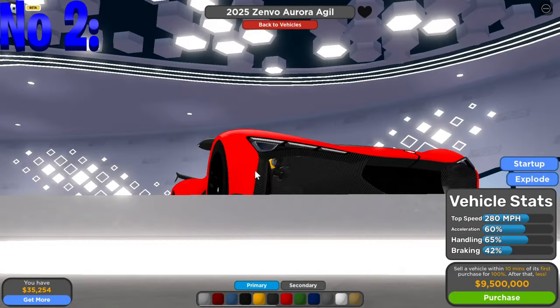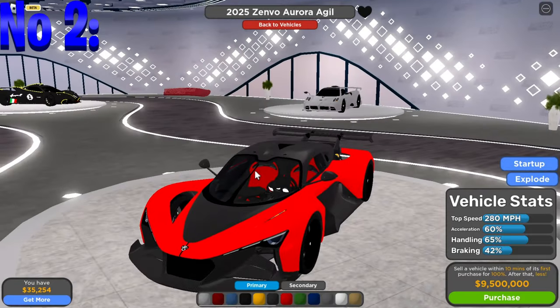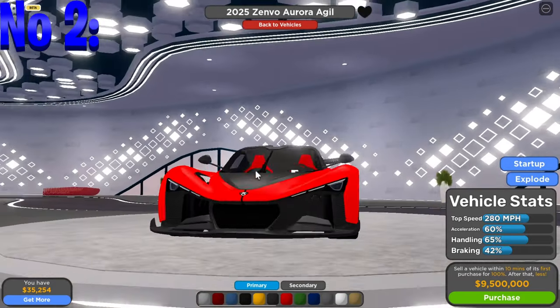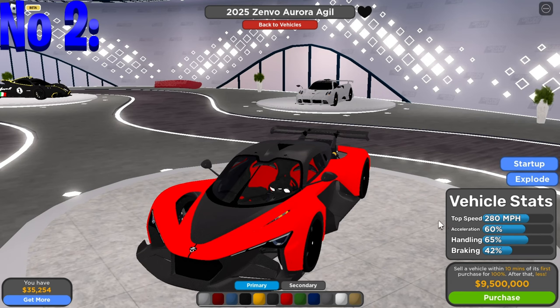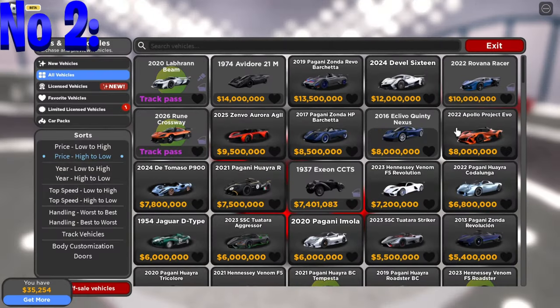Moving on to the next car — the next one is gonna be the Zenvo, or however you pronounce it. The top speed is 280 miles per hour, acceleration of 60%, handling of 65%, and braking of 42%. This car is pretty good, but I would suggest buying the Devel Sixteen over this one.